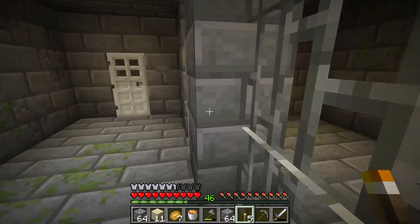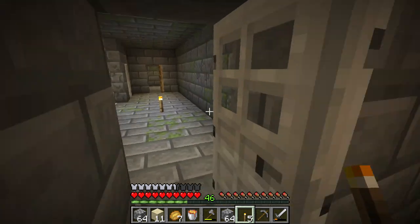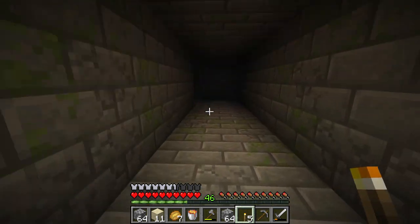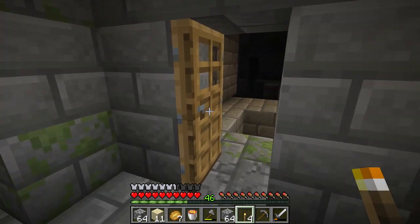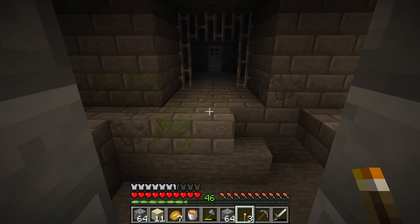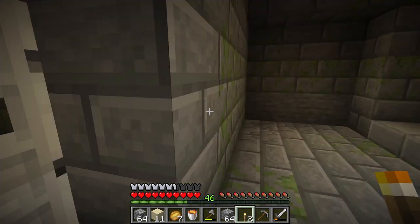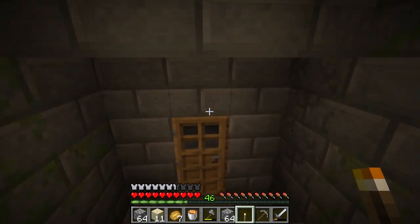Now we've got some prison cells. That was a bust. Let's go down here. Looks like we're in some sort of ravine. Let's go down here.